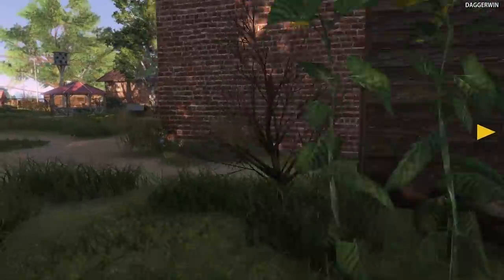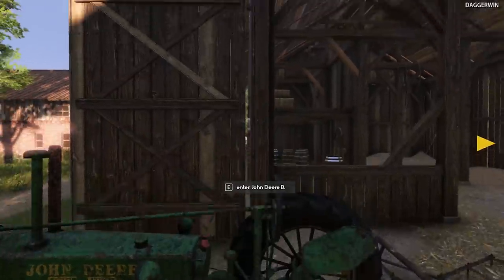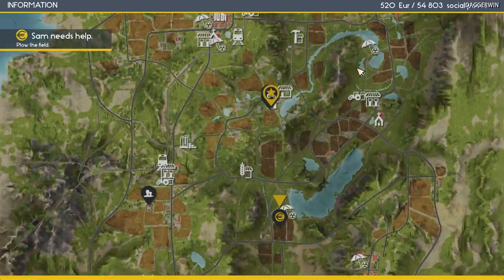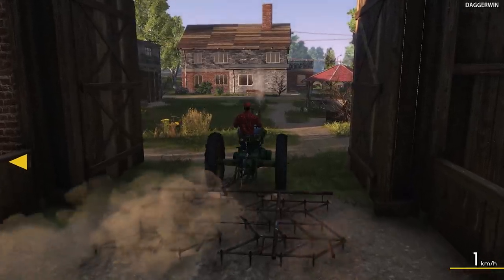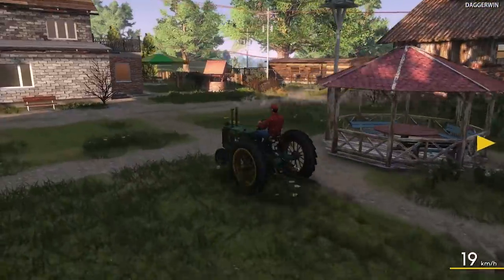To finish off with today, what we're going to do is just jump back onto the tractor and drive over to the closest agricultural store. I would love to show you the different crop types which we can actually have. Where is it from here? That way. So I'll show you the crop types and then we'll call it a day. There should be another video tomorrow, hopefully, because I'm really enjoying this game so far - great fun.